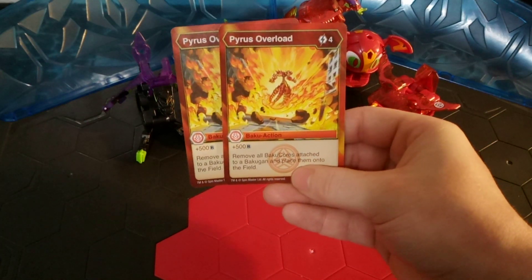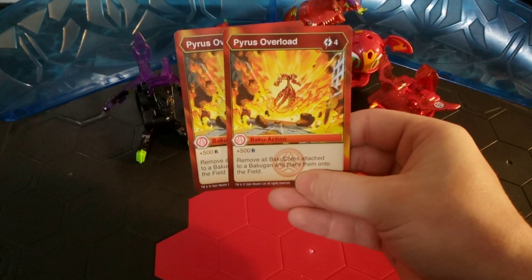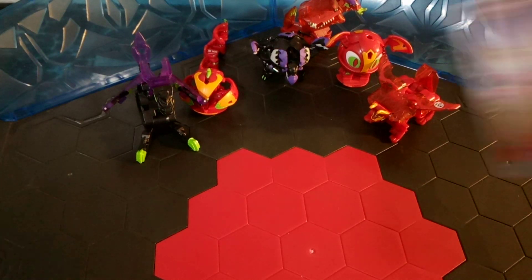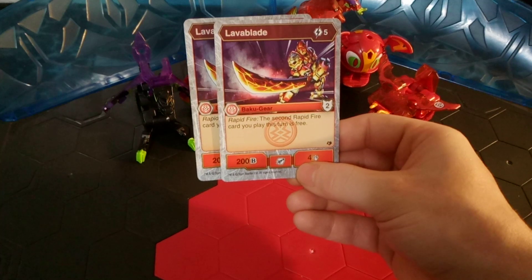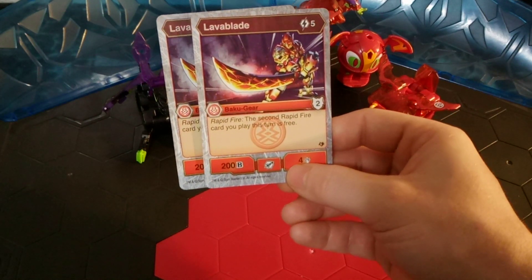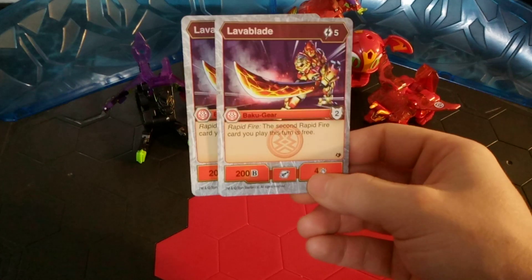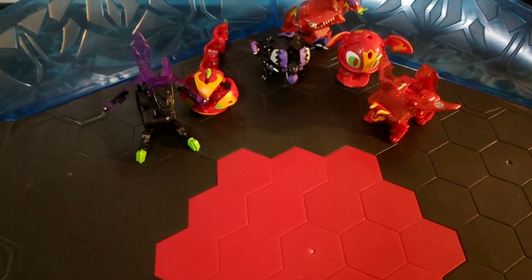Next up is Pyrus Overload — 4 energy for plus 500 B power, and then remove all Bakugir cores attached to a Bakugan and place them onto the field. A very powerful card — I really like that one. Even though we are not using any Rapid Fire cards, I do have Lava Blade, because it is a good Bakugir card. 5 energy for an armor rating of 2, plus 200 B power and 4 damage to your Bakugan. It does eat up a good bit of damage if it gets flipped from the top. It would be better for free with Rapid Fire, but I don't want to make every Pyrus Darkest deck I have Rapid Fire — I want them to be a little different.